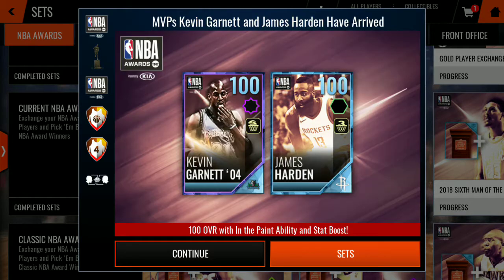Most Improved Player, continuing the awards promo. 100 overall Kevin Garnett within the paint. Whoa, whoa, whoa, whoa. And then James Harden — what it looks like — three-point boost and a clutch.